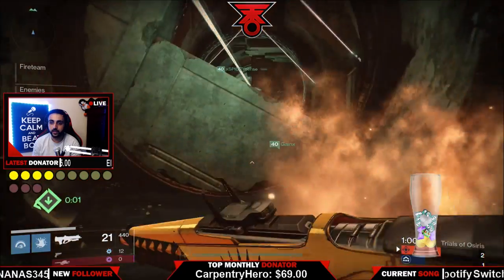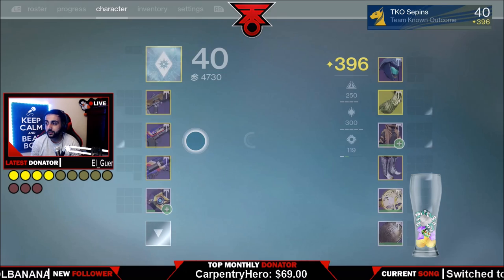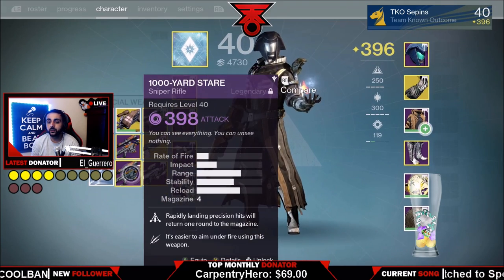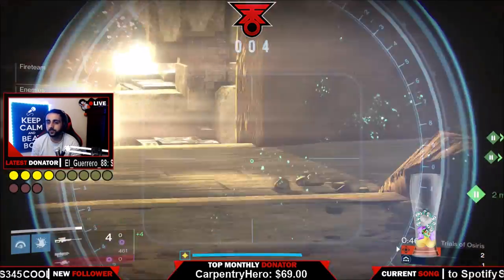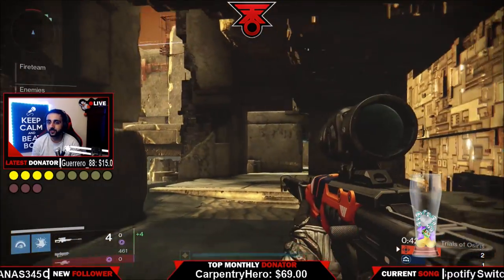Quick drop — if you guys want to get a good gun, the B29 Party Favor is really good. It's not the weirdest gun name — I actually think there's a green gun in Destiny called Dildo, which is wild. But if you want to get that B29 Party Favor, you can get it from the vendor in the tower.